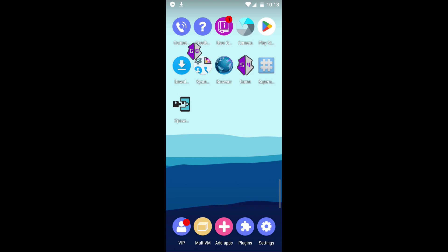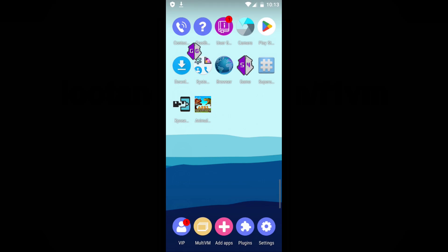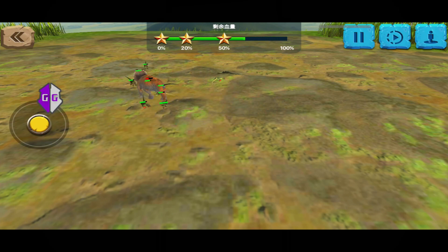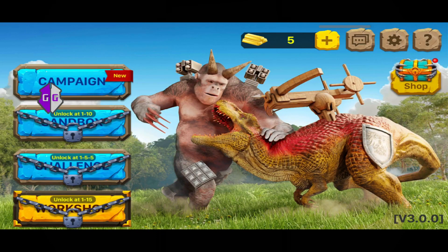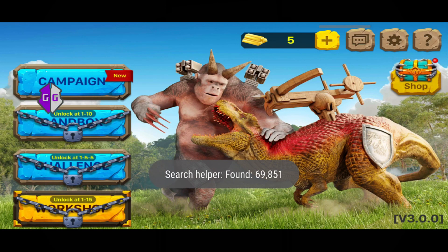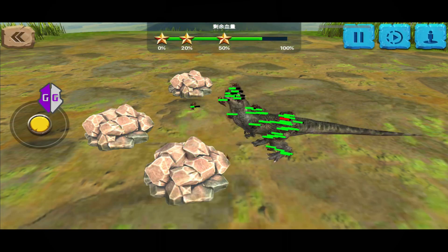To demonstrate its functionality, I'm going to add a game to the VM environment. I am now opening the selected game. Click on the floating GameGuardian icon. You can see that GameGuardian operates smoothly without encountering any errors. If you encounter any issues, be sure to check out the video description for troubleshooting tips.